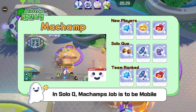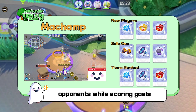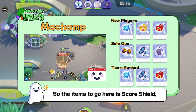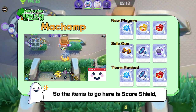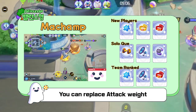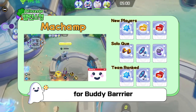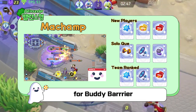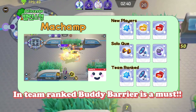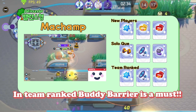In Solo Queue, Machomp's job is to be mobile. While he's mobile, he can assassinate opponents with his Ultimate while scoring goals where opponents aren't really expecting. The itemizations you can go for in Solo Queue are Score Shield, Attack Weight, and Energy Amplifier. If you want to play safer, you can replace Attack Weight with Focus Band to increase survivability and be more of a teamfight player instead of a solo ultimate assassinating carry. In Team Rank, Buddy Barrier is a must, so you could go Buddy Barrier, Energy Amplifier, and a survivability item such as Focus Band.